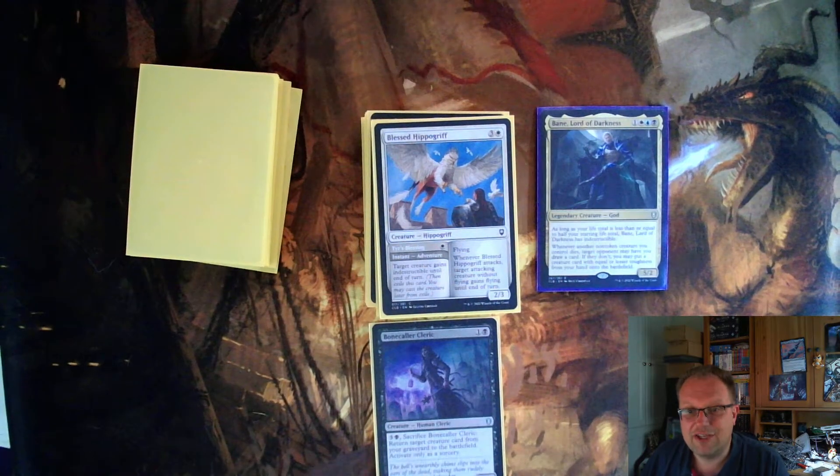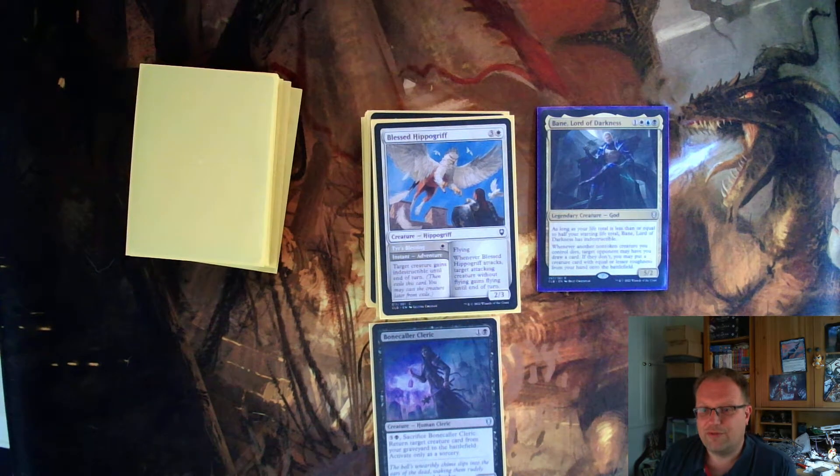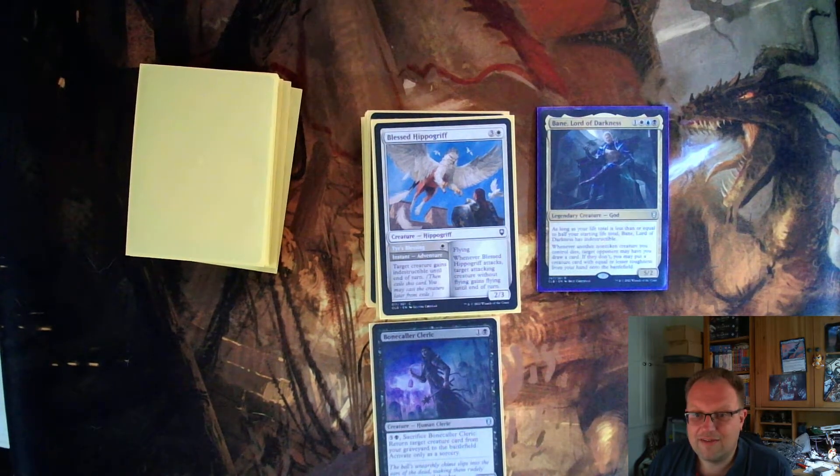Blessed Hippogriff is an adventure creature. As a creature — three and a white, two-three flyer — whenever it attacks, target attacking creature without flying gains flying until end of turn. The adventure side is one white, an instant called Survive: target creature gains indestructible until end of turn. That's good for saving creatures. I was trying to get it into play to give Bane flying at one stage, but I died the turn before that happened.